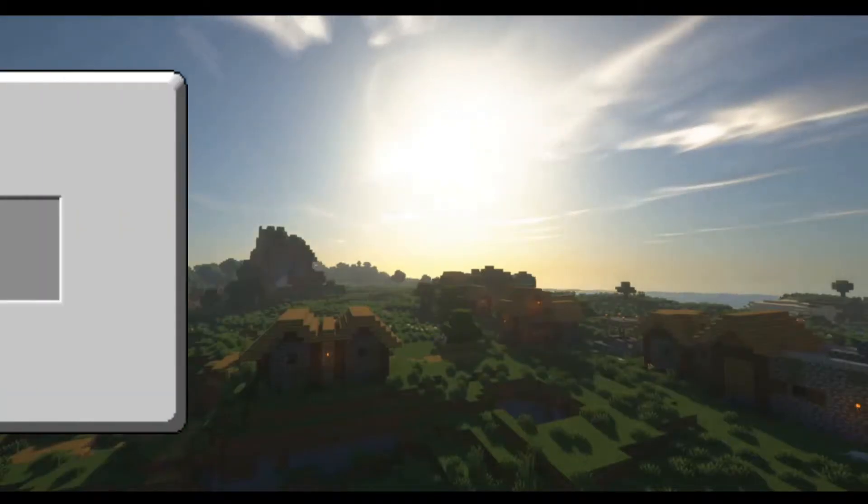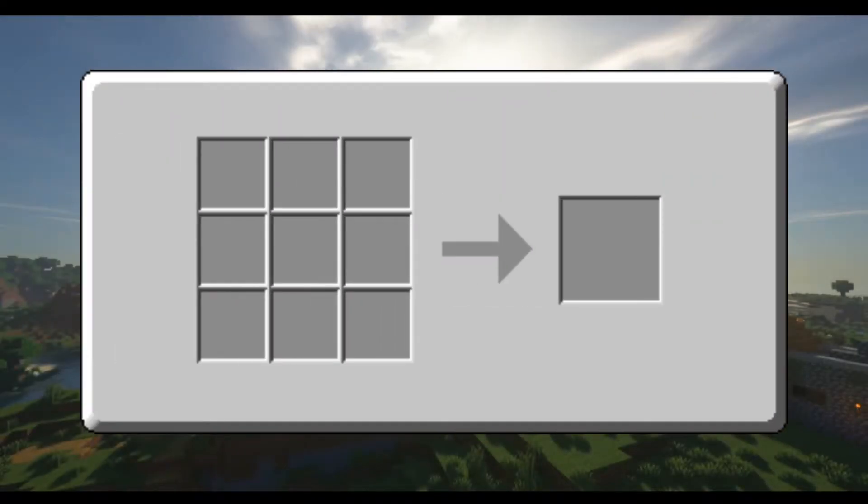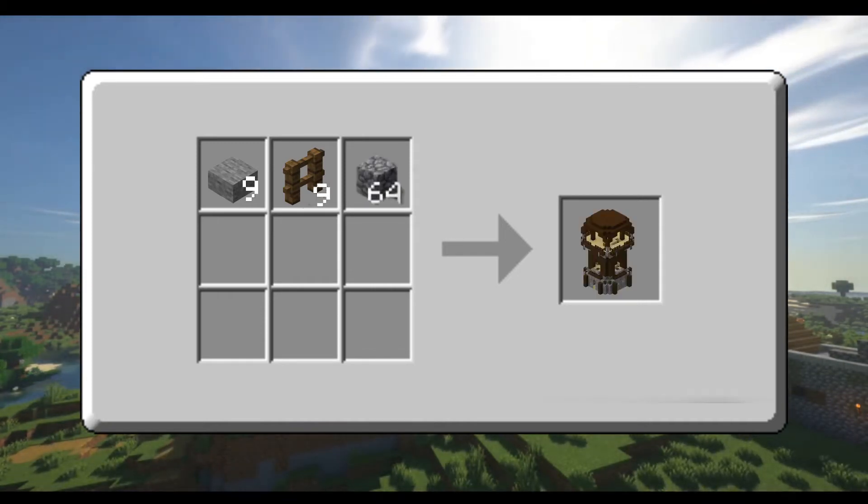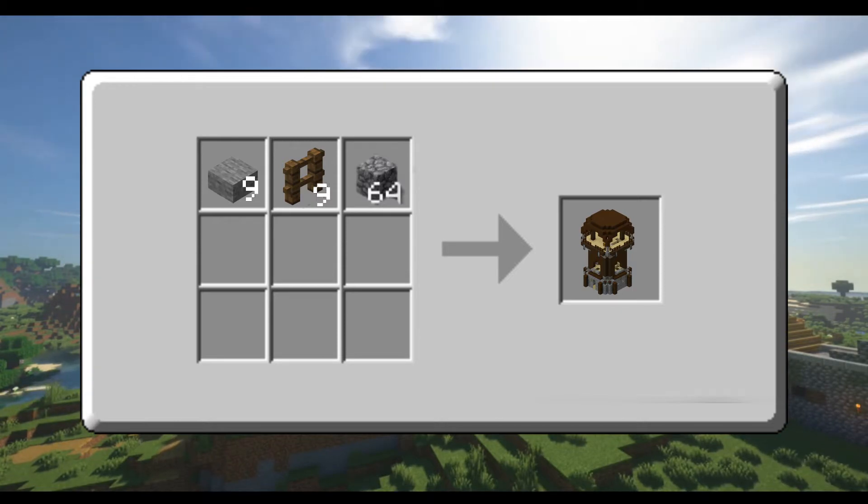Before we start off this build, you're going to need a few materials. First, you're going to need nine slabs, nine fences, and lastly, at least one stack of building blocks. However, only one block is needed for the actual sniper tower.